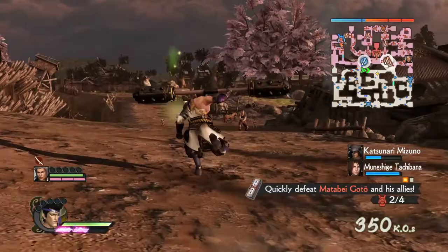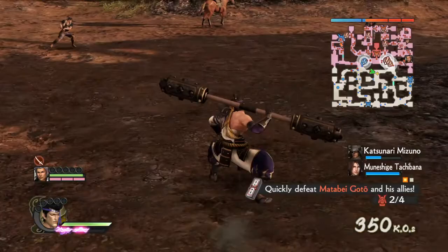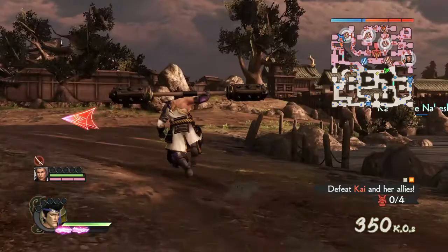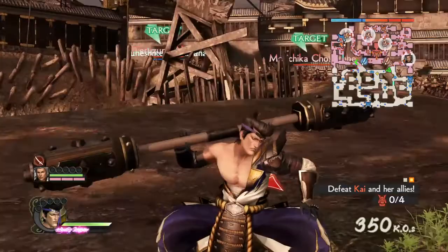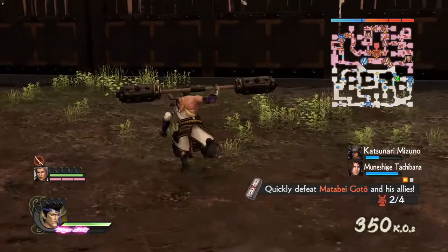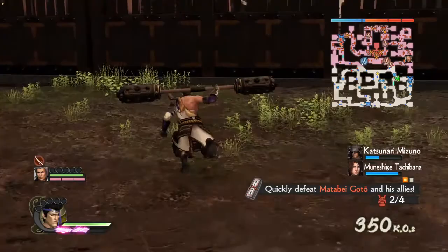Masanori Fukushima is not in Sengoku Basara — at least he's not playable; he's probably there as a regular general or something. I'm not sure if he'll get in because from what I heard he's not that historically significant. But hey, we got Chikanosuke Yamanaka who's not really historically significant either, so maybe we'll get Masanori Fukushima. Tell me what you guys think about him — do you like him or dislike him? I'll see you guys next time, farewell.